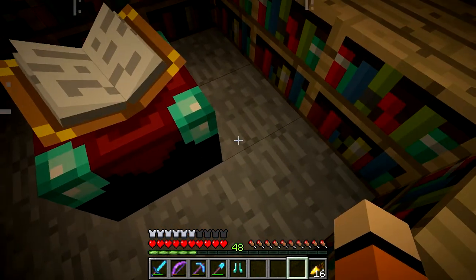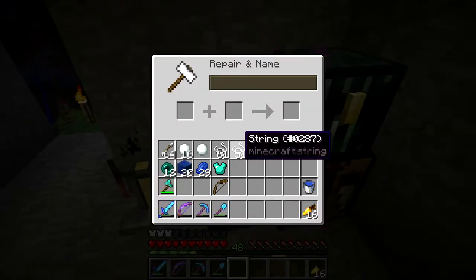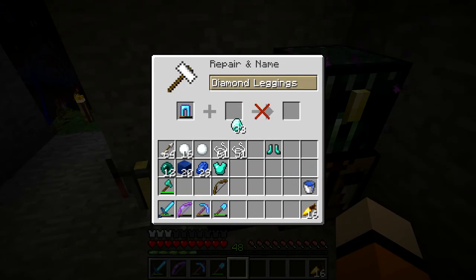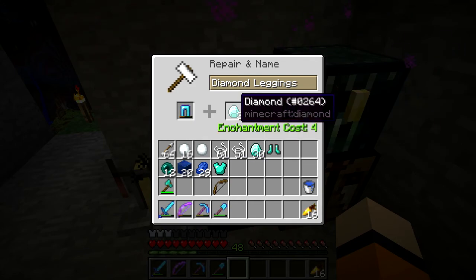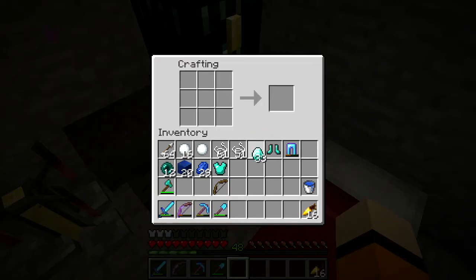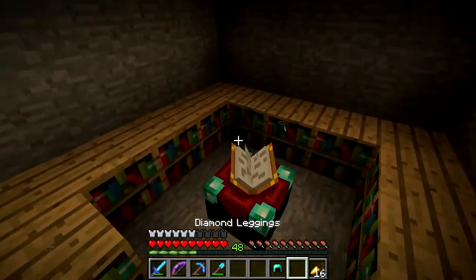Now we've got fire protection 3 on the boots. Let's have a look at the leggings and we'll go through them all one by one inside this episode, because I just want to see how much it would cost. That's going to be 3 diamonds to repair and 4 levels, but they're only protection 3. So let's go ahead and make a complete set of new armour. We've already got a chest plate there, and we'll go see what we could get on the leggings.